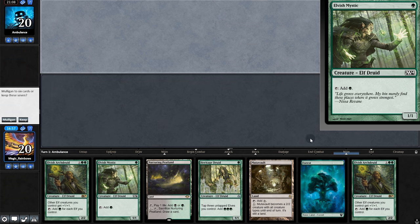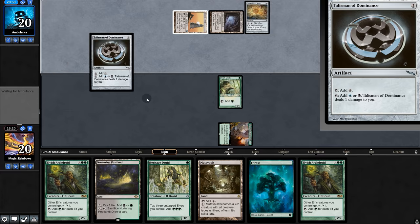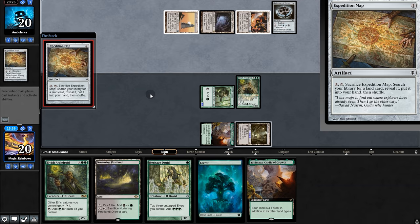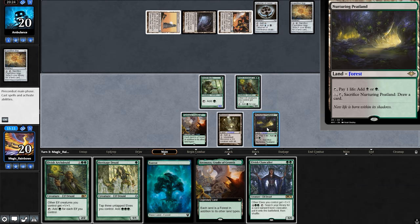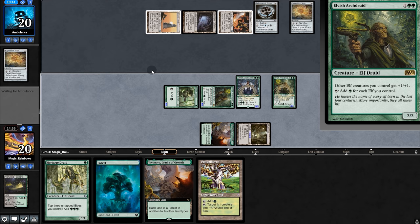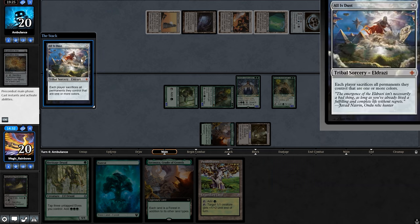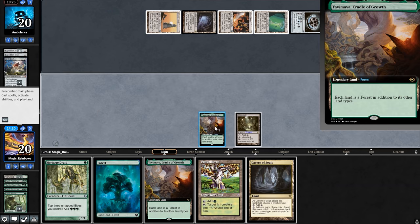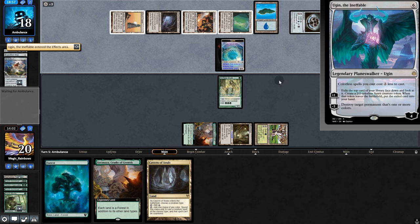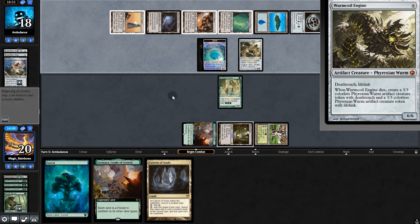Opening hand — not the most explosive, no Damping Sphere. We'll try it. Opponent plays the map. Play Mystic, opponent plays Talisman. Archdreader and pass back. They crack the map grabbing a Mine. Back to opponent — Tron is online, and there goes our board. Could anything else have gone wrong? Yep — Ugin. They make a token every turn, destroy permanent, and Wurmcoil Engine. They have us pinned. Very tragic.